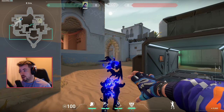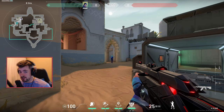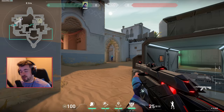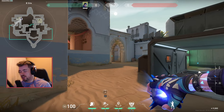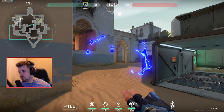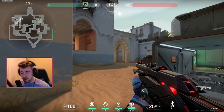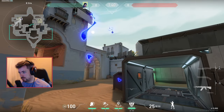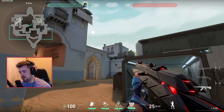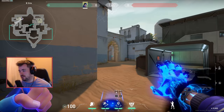First we have the fake Yoru clone. On our screen it looks blue, however on the enemy screen it doesn't — it looks like a perfect replica of Yoru. Next we have the flash. All you have to do to activate it is bounce it off an object, and then about one and a half seconds later it will start the flash, so you can throw it as far as you want and it won't flash until it hits the surface.